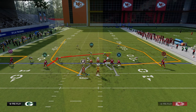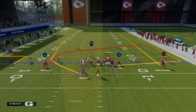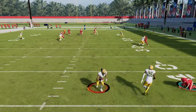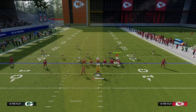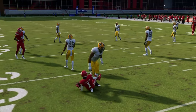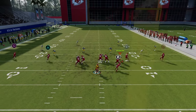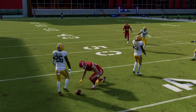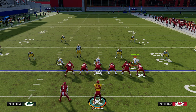The seam concept doesn't have to come from the slot receiver. You can put the running back on a wheel, the outside receiver on an out route, and the slot on a streak or post. The running back wheel gets into the seam area. Or: running back on a streak, one receiver on a flat, and an outside streak for better spacing. You're just attacking the right side seam, then using a tight end post for the left seam — getting to the same idea from multiple positions and routes.